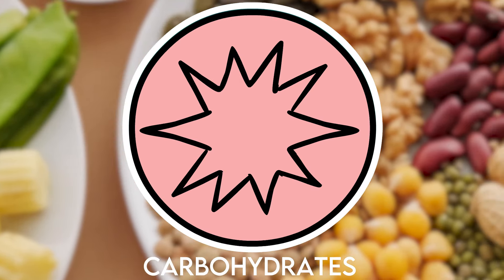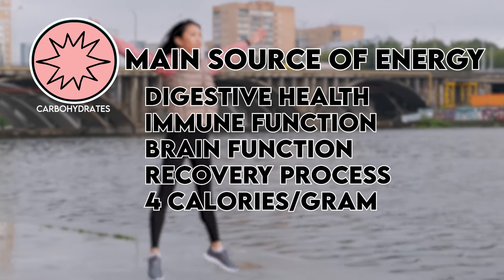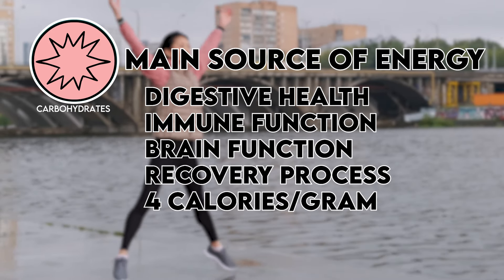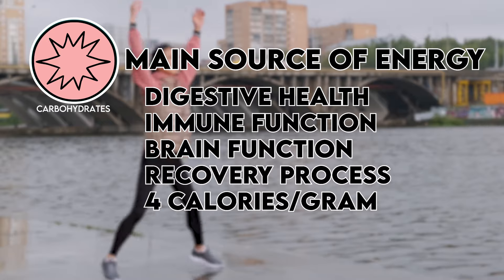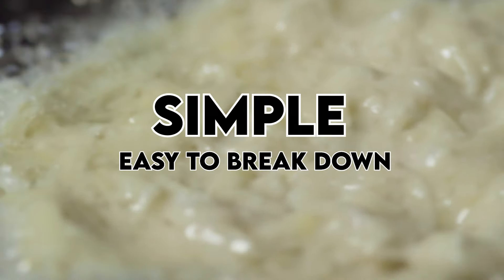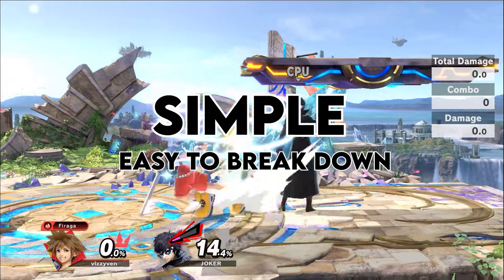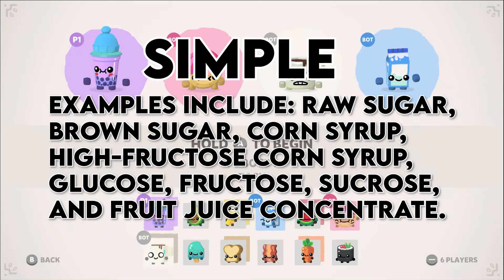First is carbohydrates. This is the body's main source of short-term energy. It helps digestive health and immune function, to name some other perks. It also has four calories for every gram. It can be found in two forms, simple and complex. Simple carbs are easy to break down and are considered less healthy to eat in excess. Examples include raw sugar, brown sugar, corn syrup, high fructose corn syrup, glucose, fructose, sucrose, and fruit juice concentrate.